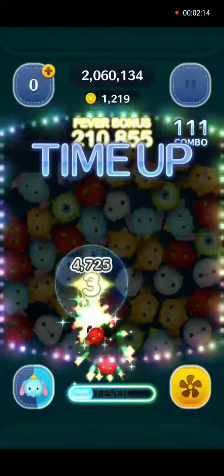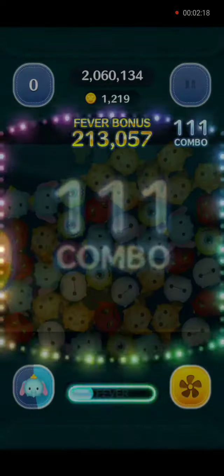Alright, almost at end of gameplay. Before we get those final numbers, take a look at 111 combos in the upper right corner — that's quite a bit. And if you don't want those combos to break, you can use this power-up at the beginning of the screen: the plus combo.